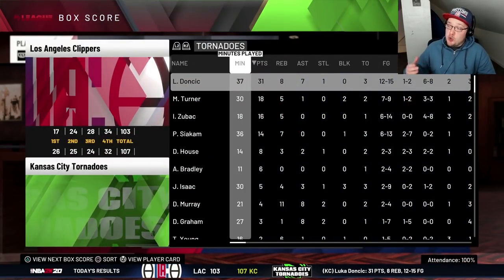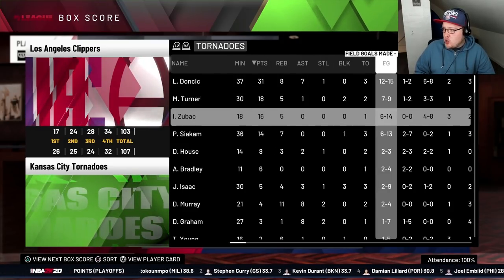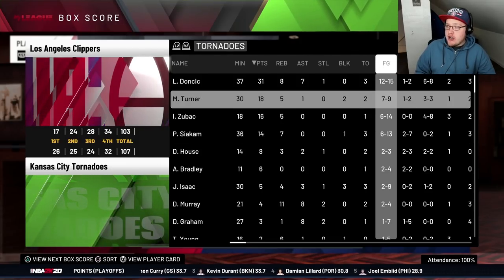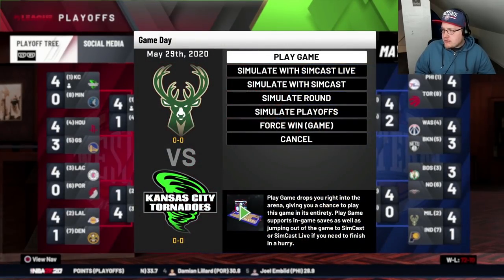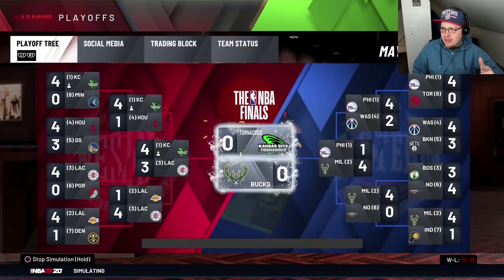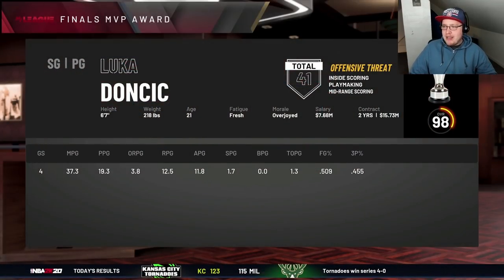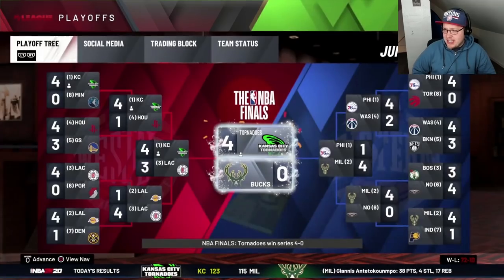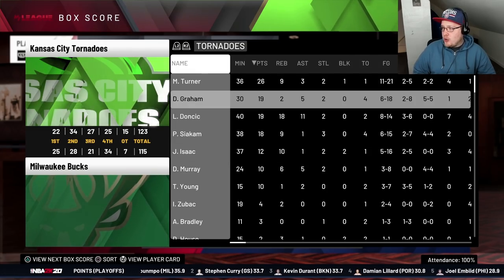Luka happened, guys: 31 points, eight rebounds, seven assists, 12-for-15 shooting. Siakam with 14 and seven. Miles Turner played so much better than I expected. Now we got the Milwaukee Bucks — are we going to win the championship in the first episode of this series? Looking like it: 3-0, 4-0, guys — we swept the Milwaukee Bucks! Luka Doncic as your Finals MVP. Scoring was down in this one but assists and rebounding were way up: 19 points, 13 rebounds, 12 assists per game. This was definitely a success — we definitely built the perfect team around Luka Doncic.